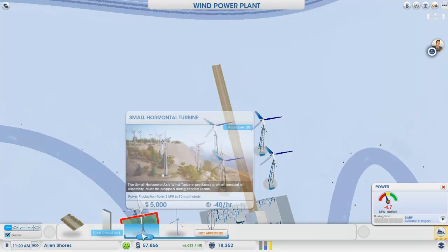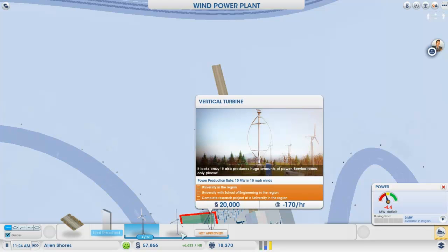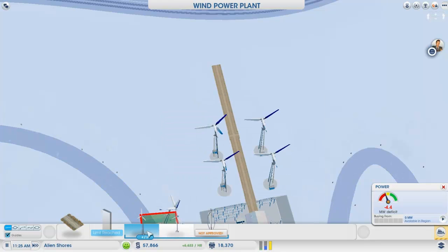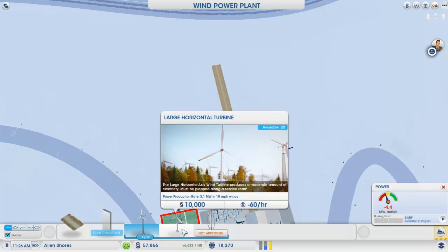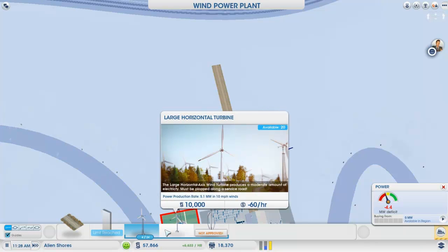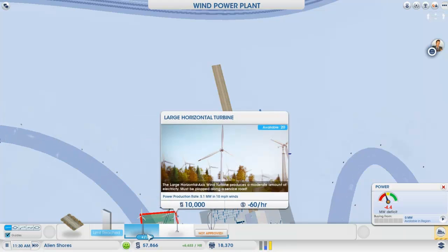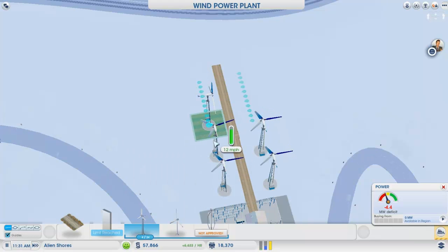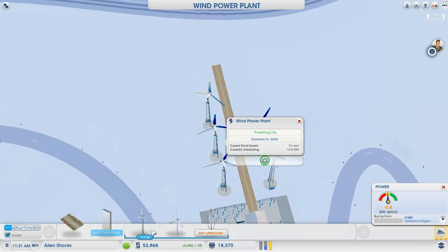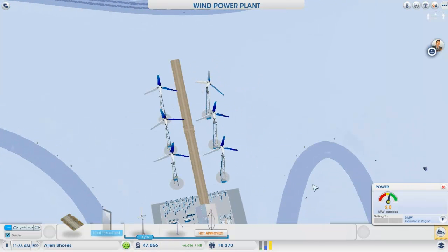Let's take a look. So this one: three megawatt per hour production. Okay, so this one definitely produces more. This one's not approved yet. But the cost is twice as much. I think these ones are still a little more economical, though, although they will take out more space in the long run. Let's just put down two more, just to cover our needs a little more.